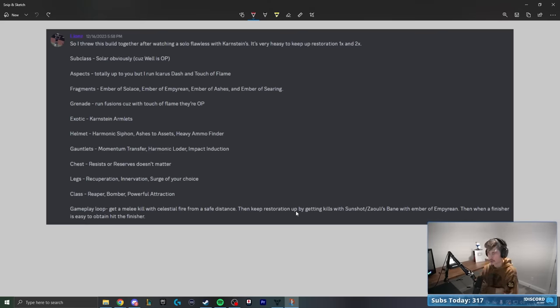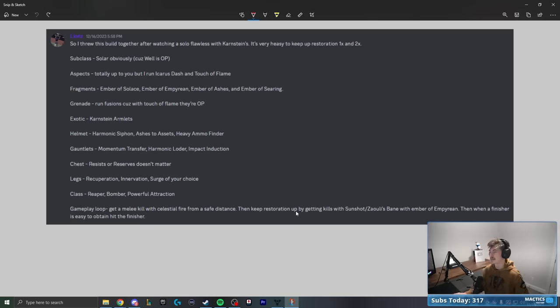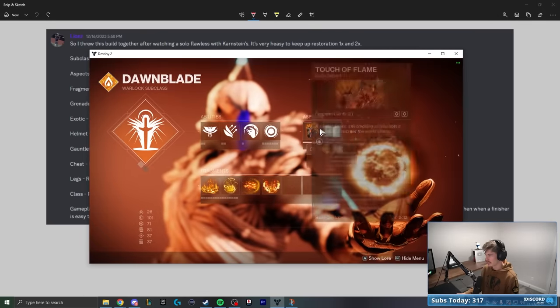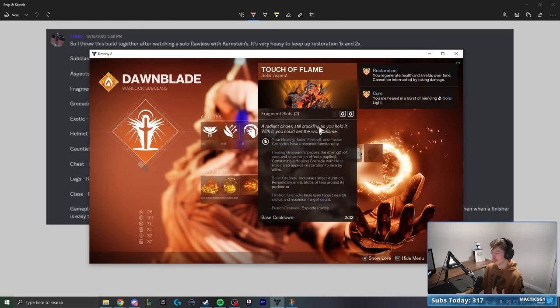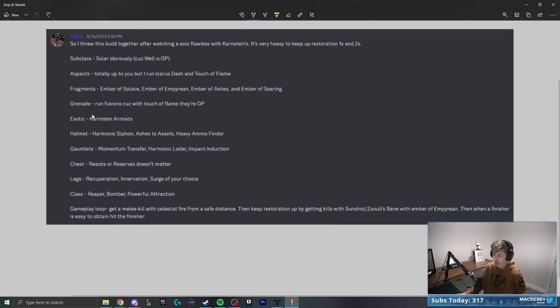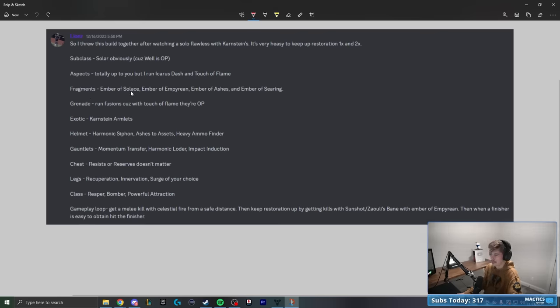For the subclass, they're starting with Solar because Well is OP — go ahead and argue about that in the comments. For aspects, they say it's totally up to you, but they run Icarus Dash and Touch of Flame. Icarus Dash is great for mobility, and Touch of Flame is obviously very good for juicing up all of your grenades. For the grenade, they said run Fusion because with Touch of Flame they're OP. For fragments: Ember of Solas, Empyrean, Ashes, and Searing.